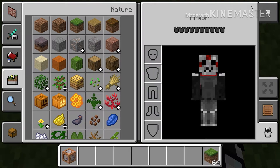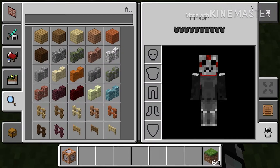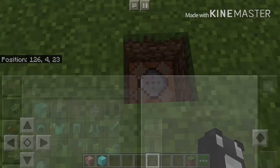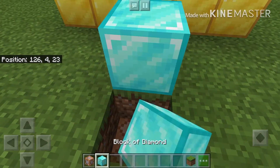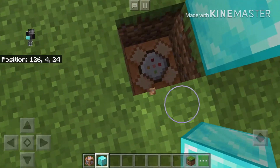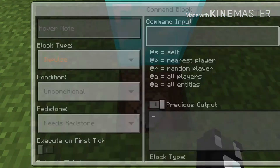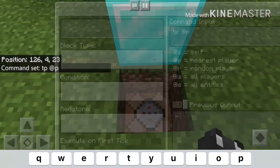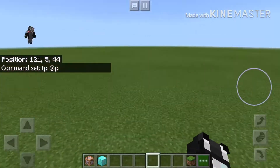Now get a block of whatever you're going to live in — I'll just get a diamond block. Place the diamond block right there. In the command block you're going to put `tp @p`, then close it out.